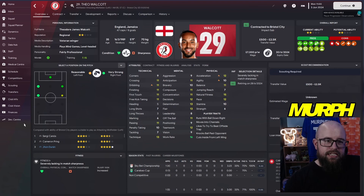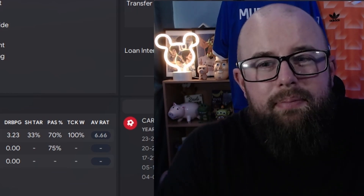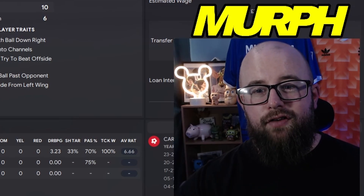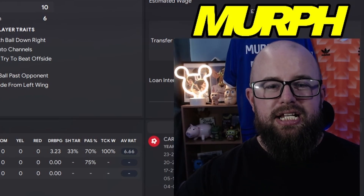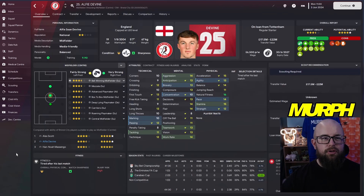Theo Walcott came in for his last season before retiring. He made one start, four bench appearances, and got a goal. He was valued at £500 on £7,000 a week. Short and sweet — fair play to him.